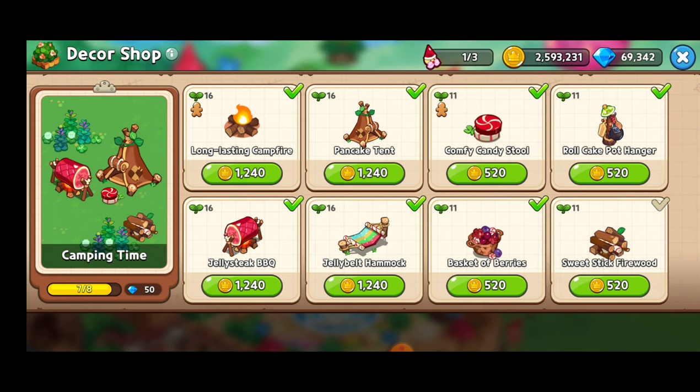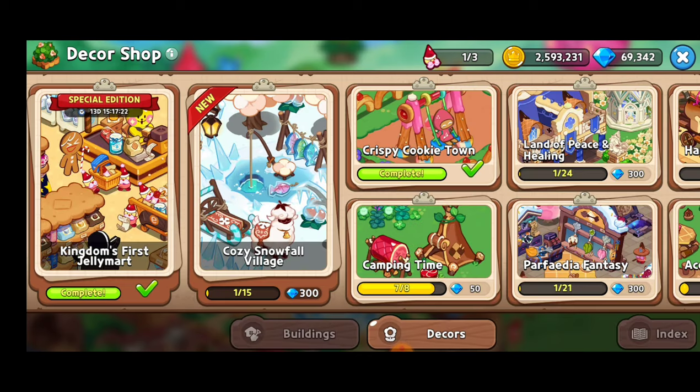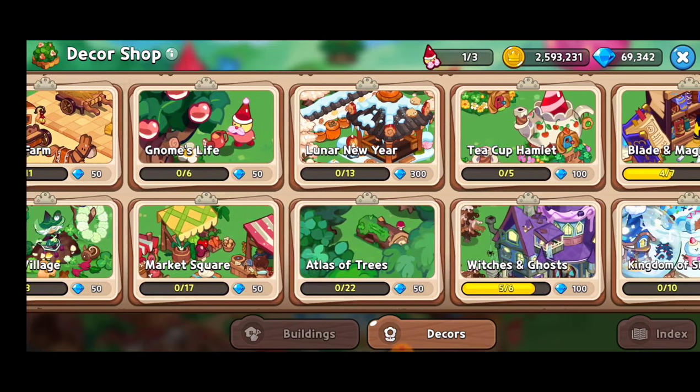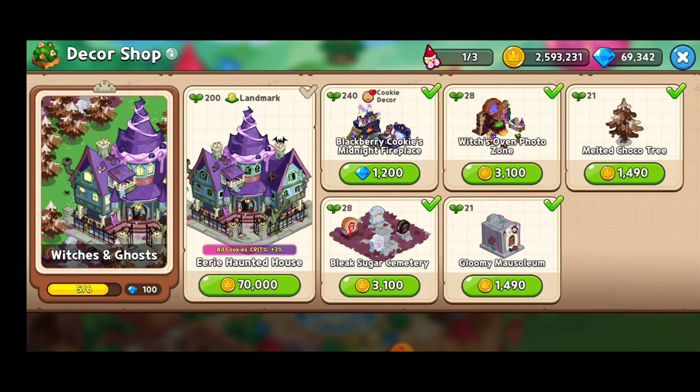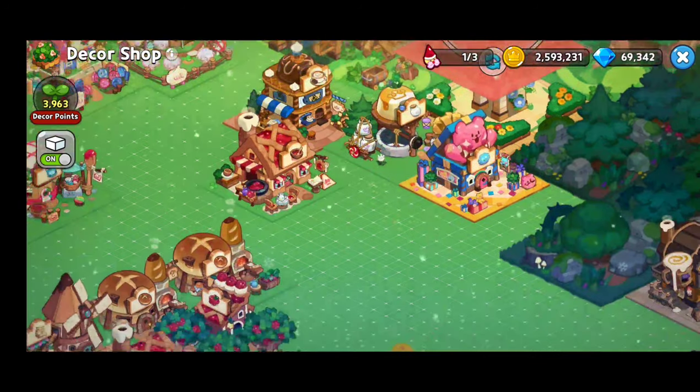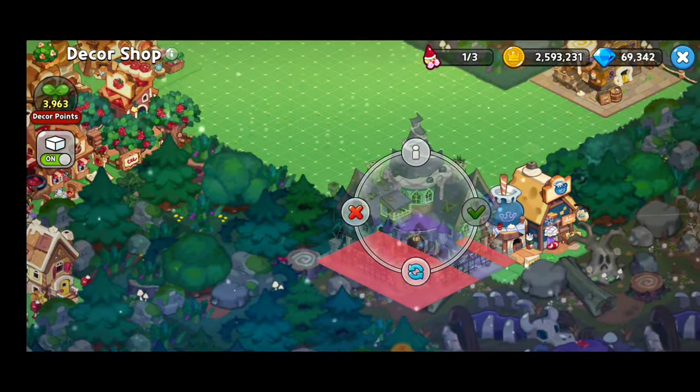Next on the list — the Witches and Ghosts Collection. We've got the Eerie Haunted House, and if you get this haunted house it gives all your cookies a 3% additional crit. That is definitely going to be worth it. It's going to cost 10 seconds and 10 of these items, so let's go ahead and get it.